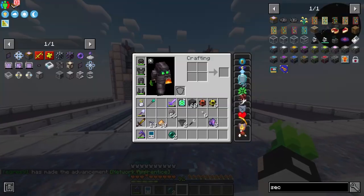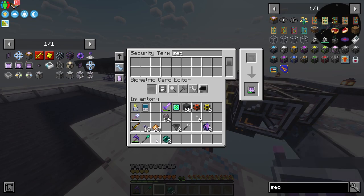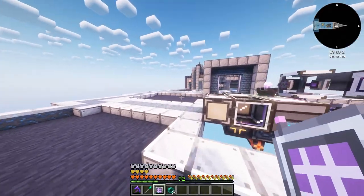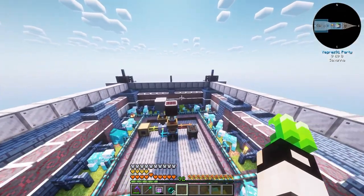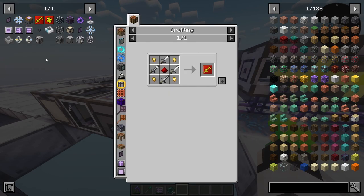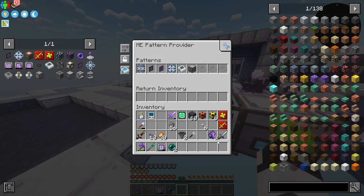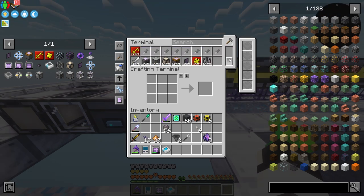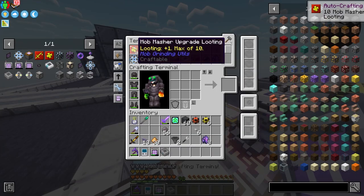Let's place the Security Terminal here. Shift right-click and yes — we now have access to storage! Next I want to make 10 each of the Mob Masher upgrade for Sharpness and Mob Masher upgrade for Looting. Give the recipe to the ME Pattern Encoding Terminal — we need an iron sword and a stick placed correctly — and now we can make those. Ten Looting upgrades, ten Sharpness upgrades — things are going fast!